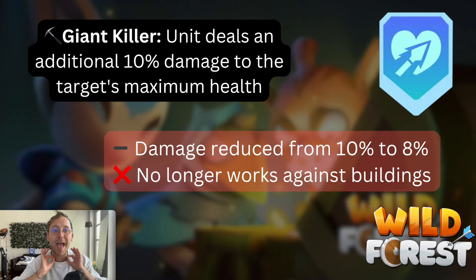We will get started with my absolute favorite perk that sadly now got nerfed — it's the Giant Killer. With the Giant Killer, your unit deals an additional 10% damage to the target's maximum health. This was insane, by far the best perk we had. The feedback came from the community and the team heard us, which is nice to see. The damage is now reduced from 10% to 8%, and it no longer works against buildings. The damage reduction is okay — 8% is still a lot — but it won't be maybe the best perk we have so far.